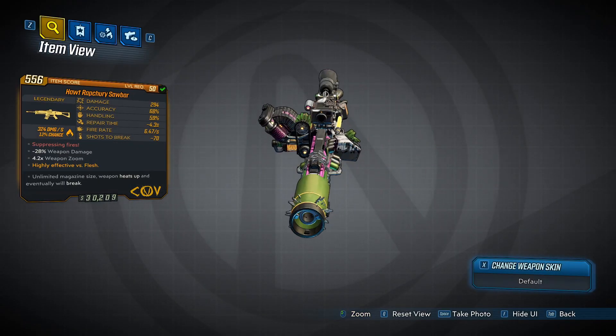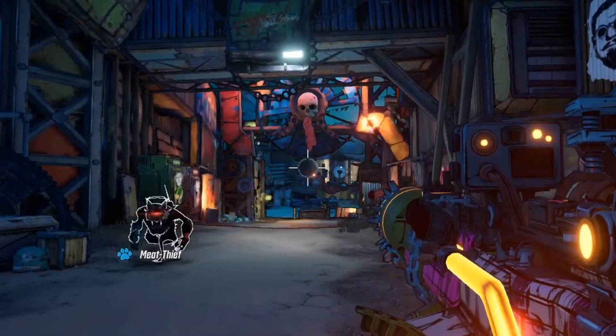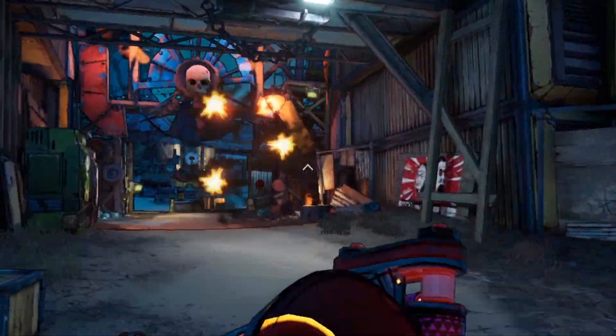The red text on the weapon reads 'Suppressing Fires.' What's special about this weapon is after you shoot a bullet and after a certain distance, the bullet will stop in its path and split into three bullets, and these bullets will fly out in a direction perpendicular to the initial shot.